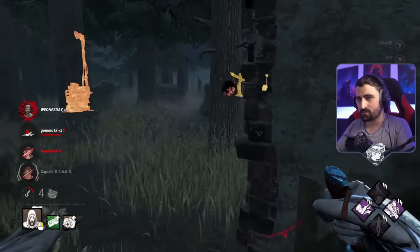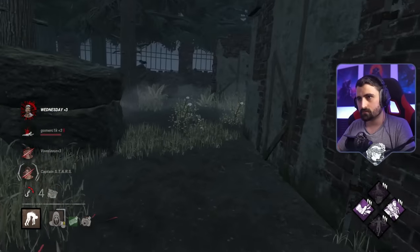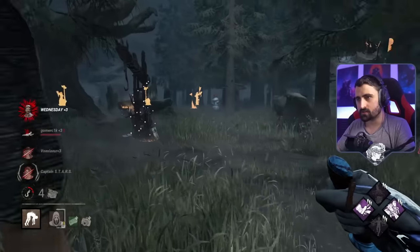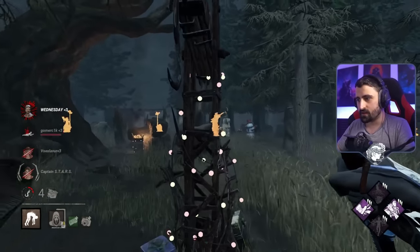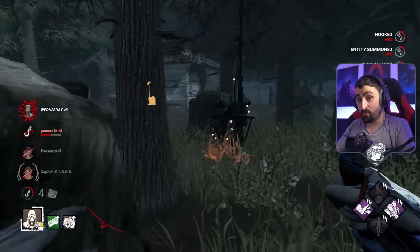Maybe he has Resilience or something and thought he was safe there — that's unlucky. Heavy Ace. Took a second to pick him up. We can go kick that gen for the Eruption effect. Now we have a full reset.